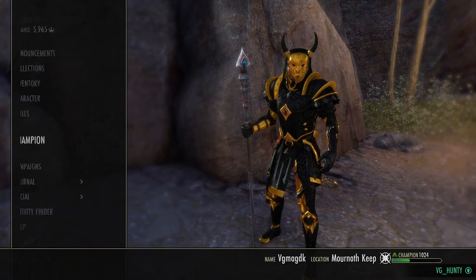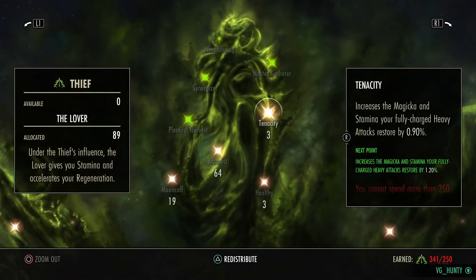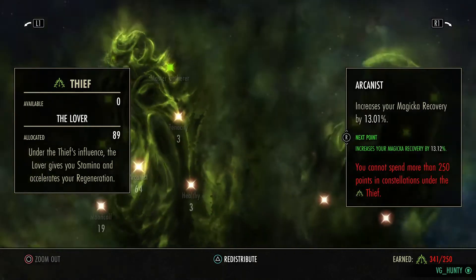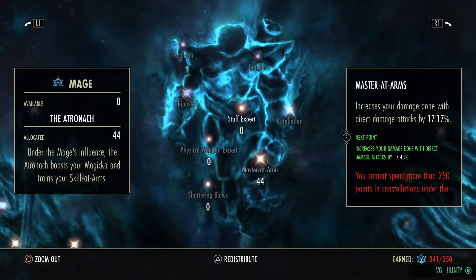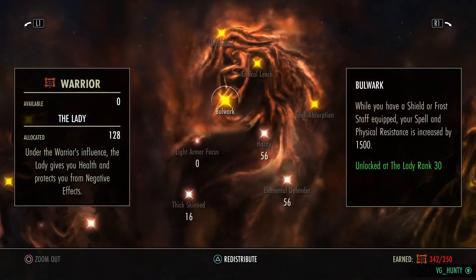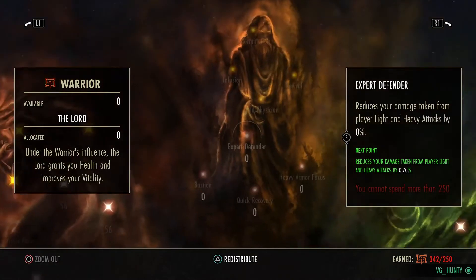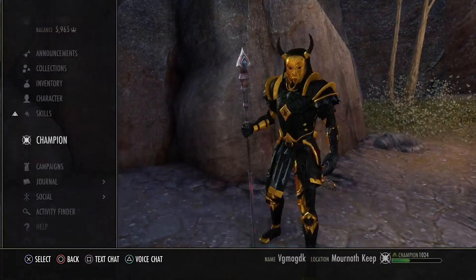Let's go into the Champion Points. I say this every time — I know it's boring, but it is player-specific. If you don't like my CP, run your own. I always blast through the CP because this is what works best for me. You'll have your own setup, and if it doesn't work for you, use your own CP. But the gear will still apply.